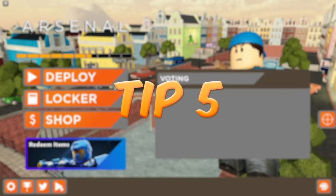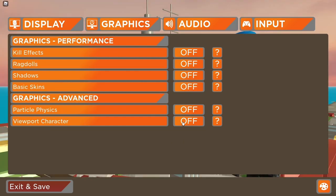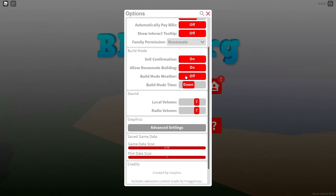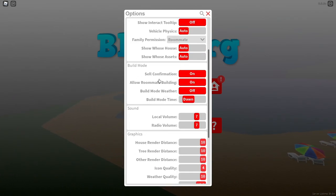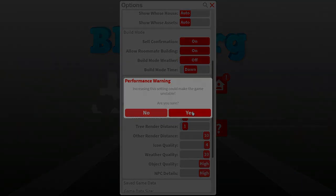Some Roblox games may have graphic settings of their own, so be sure to check whether the game you're playing has that. For example, Arsenal and Bloxburg both have options for that — although for Bloxburg, you have to get through about 50 different pop-ups in order to change your quality.